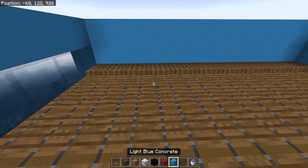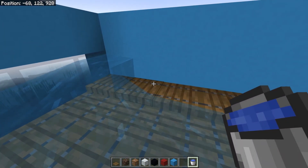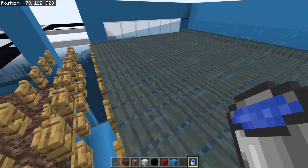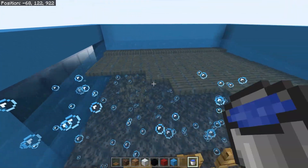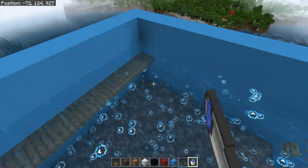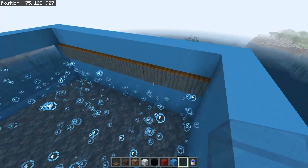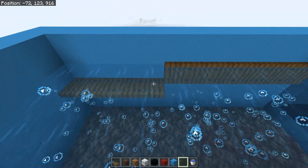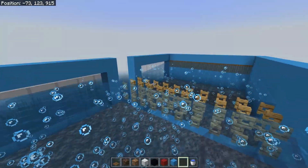Once all your trapdoors are in, grab your water bucket and waterlog the back trapdoors only. Then come back across and break out all the extra trapdoors — it seems crazy but trust me it makes your life a lot easier. For the back row of trapdoors, open them and place them against the wall. Do the same on the other side, leaving just the very back row so anything spawning in that column gets nudged out toward the center.